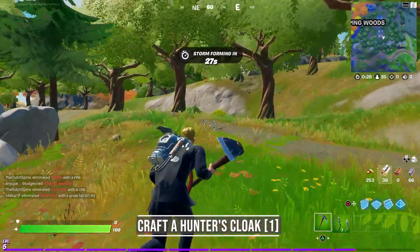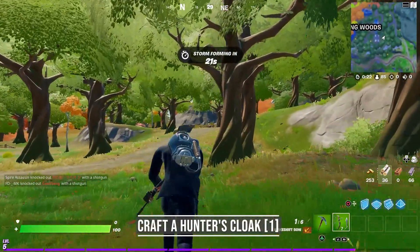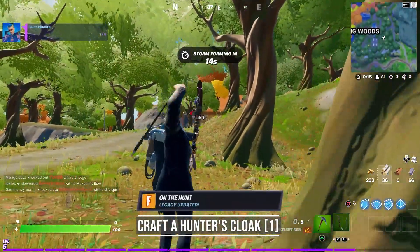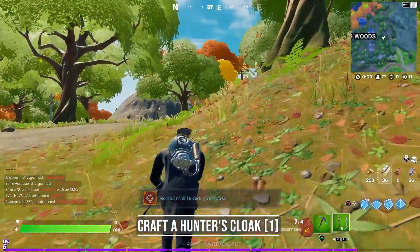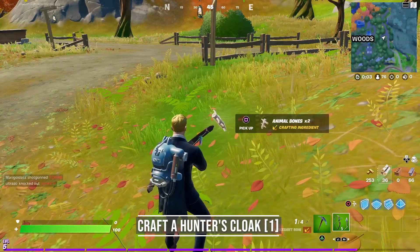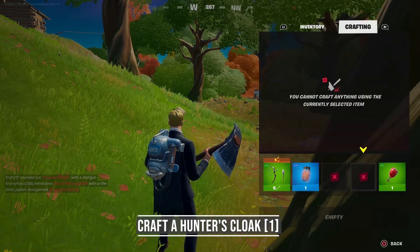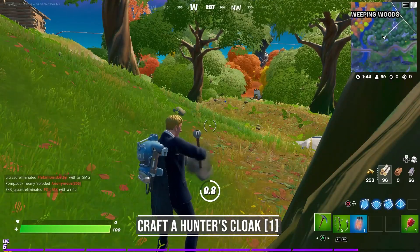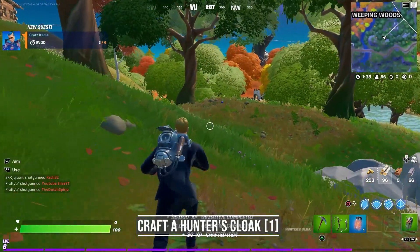For challenge number 4 you need to craft a Hunter's Cloak. It's a way to disguise your smell so the animals around you won't notice you. To make the cloak you need to find a boar or a wolf. You can find boars in Weeping Woods and multiple wolves between Holly Hatches and Bony Burbs. After you hunt one of these animals they will drop bones and meat. Pick up these items and make sure you have a free slot for the meat. Go to your crafting page and hover over the slot with the meat — you also need 2 bones to craft it. Choose craft and wait a few seconds till it's finished. You can't move while crafting. It gives you a free back bling and completing the challenge rewards a lot of XP.